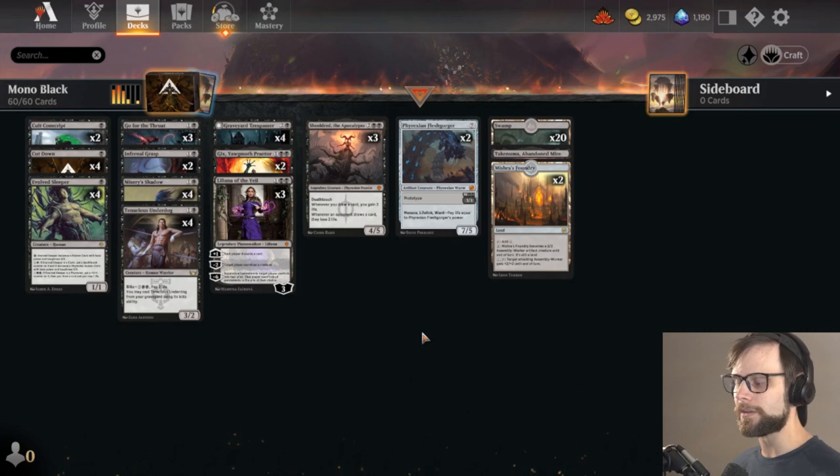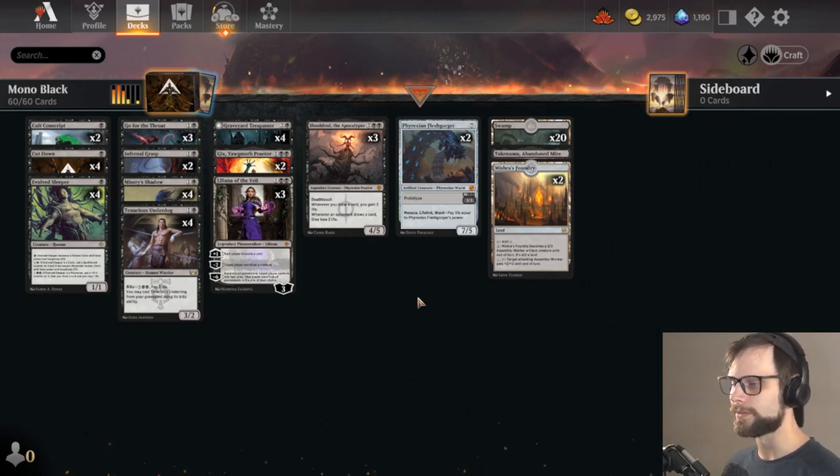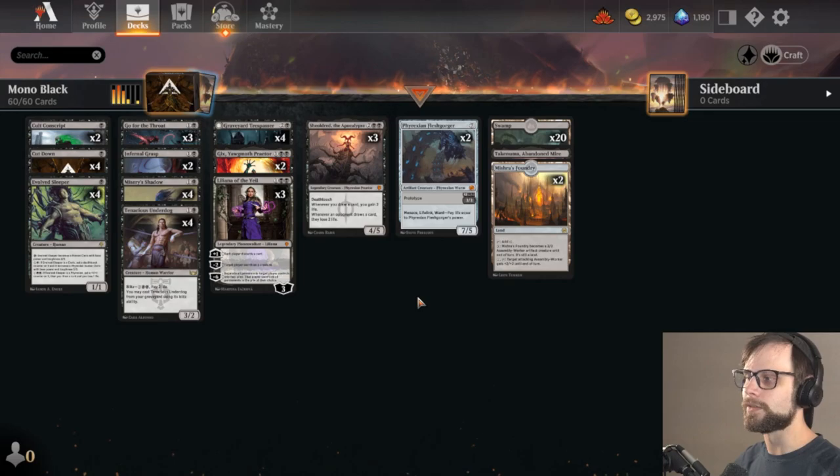That is the new Mono Black that we're going to be running. We do have two Mishra's Foundries here as well. I'm excited — I think Mono Black has a lot more tools. I know a lot of people either love or hate Mono Black, probably depending on if you've been against it recently. It obviously got some new tools, so we have to try it out here on the channel. Let's jump into game one!